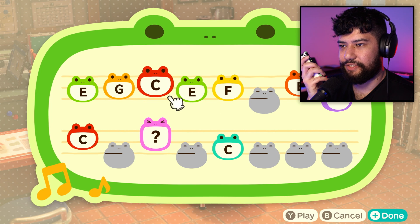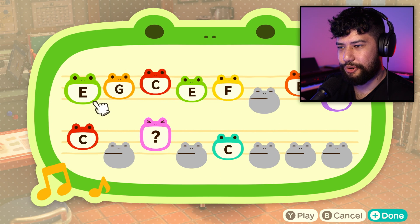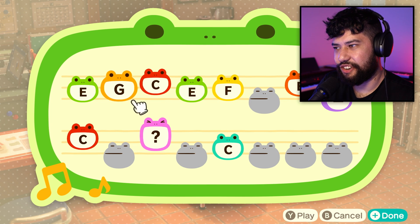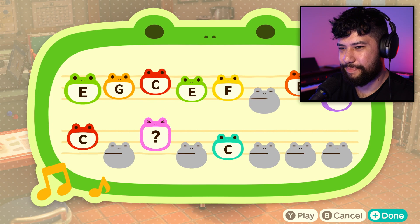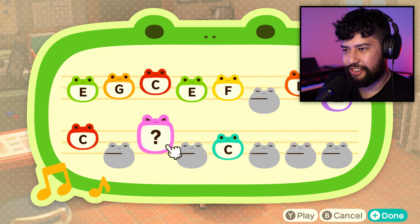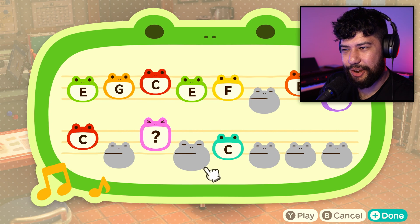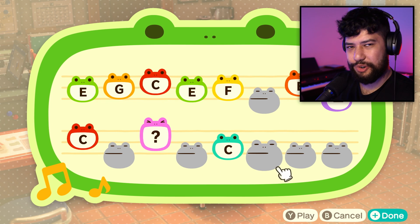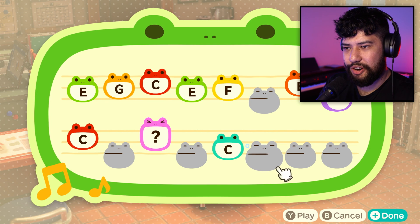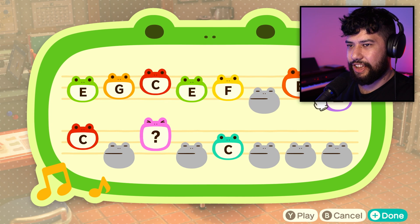So here we go — we have the island tune maker. You just go through and choose notes which are stuck to the C major scale. Here is the default tune loaded in with the game. As you can tell, we don't have too many notes to work with — we've only got 16 steps, which isn't really a lot. So I think what I have to do is record out different melodies into Ableton and piece them all together. It's going to be C major though, so there's only so much I can do. Anyway, let's get started with a main melody.